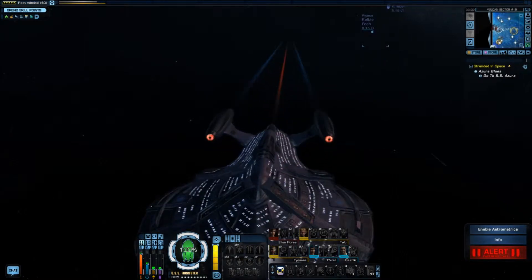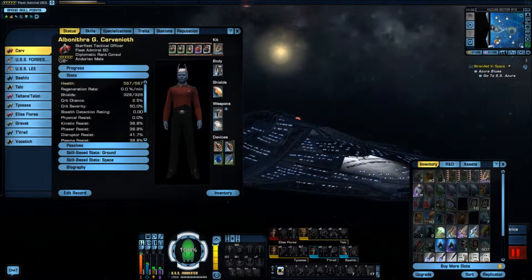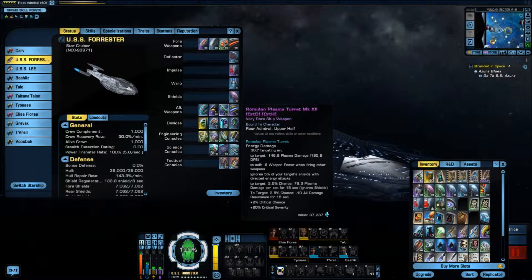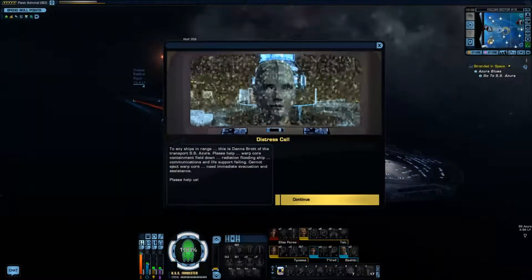The Forester is a pretty decent ship. Outfitted with mostly phasers and photon torpedoes on the front, but on the back it's got a more diverse array of mostly torpedoes, a tetryon beam, and a Romulan plasma turret, as well as other useful weapons.